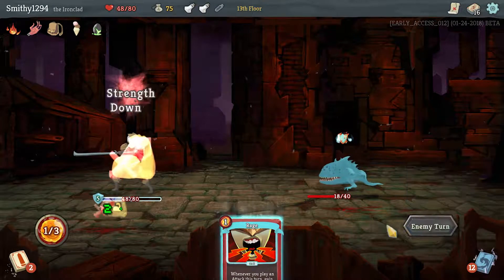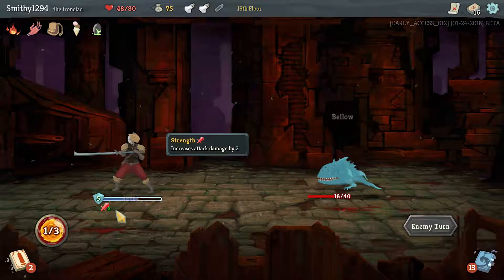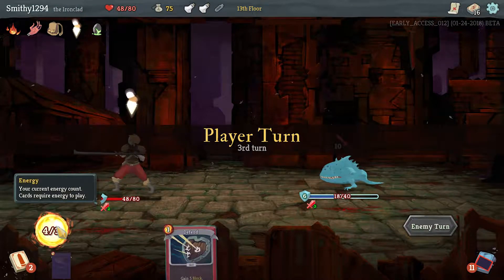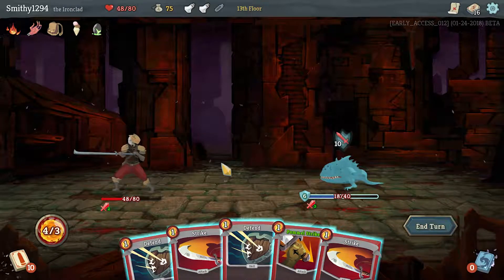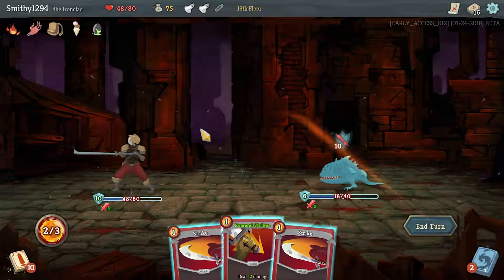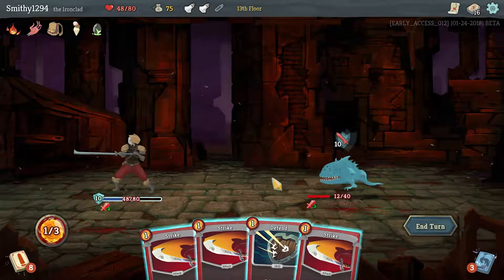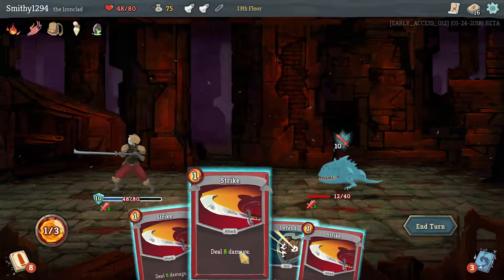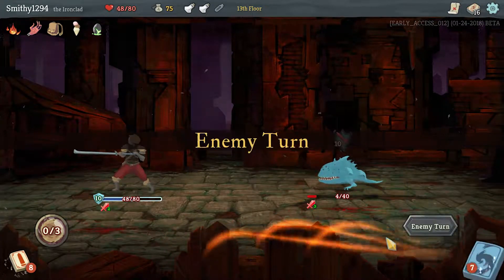I probably should have popped that regen potion last turn. We conserve energy so we shouldn't play anything we don't need to. We don't need to end the game right now, but we have four energy for this turn. I'll do Pommel Strike to see what we draw into. We'll hit — we're full next turn regardless.